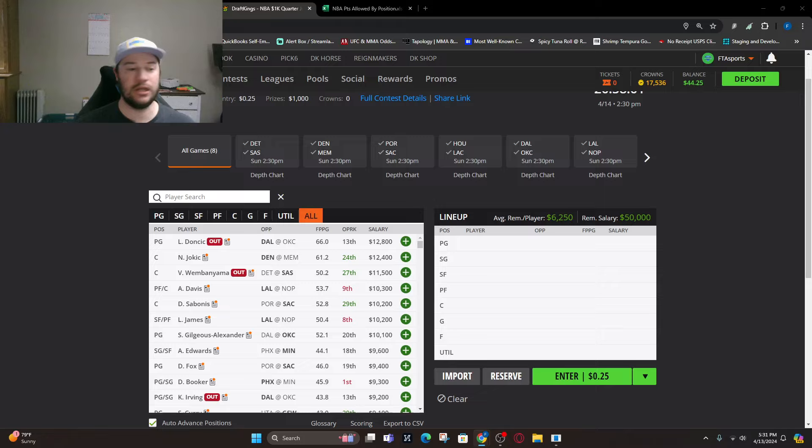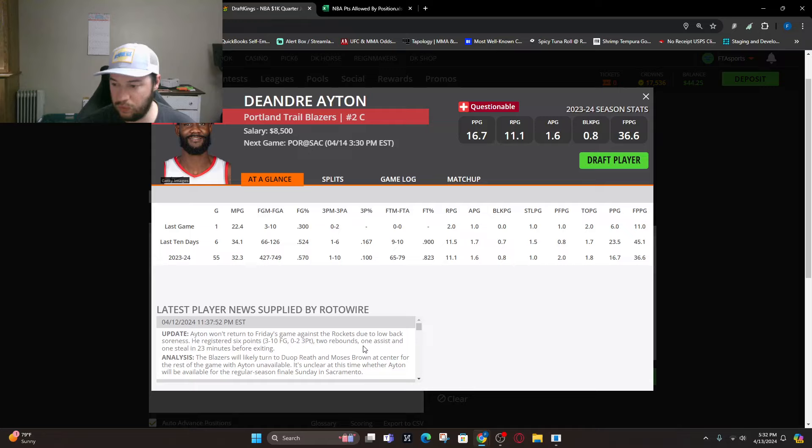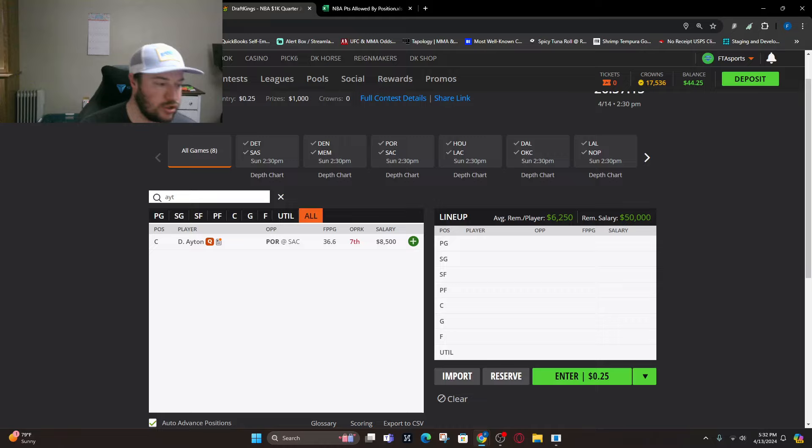Getting to the center position: if Jokic is in, he's projected at 63 fantasy points, but I think he probably sits — it makes sense for him to. Number two is Sabonis against Portland, around 52 fantasy points. Number three is Rudy Gobert, a drastic drop to around 40 fantasy points — about a 12-point drop from Sabonis. DeAndre Ayton is questionable with lower back soreness — if he's out, Duop Reath and Moses Brown would make sense. We'll go with Jusuf Nurkic against Memphis at about 36 fantasy points. And Jabari Smith against the Clippers, 21st DVP, around 32 fantasy points.